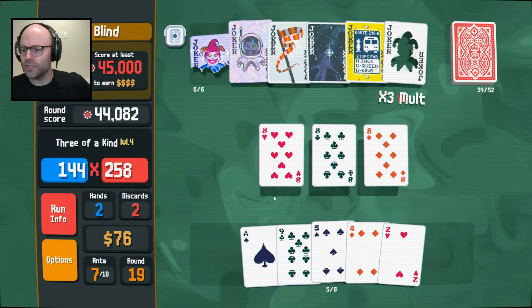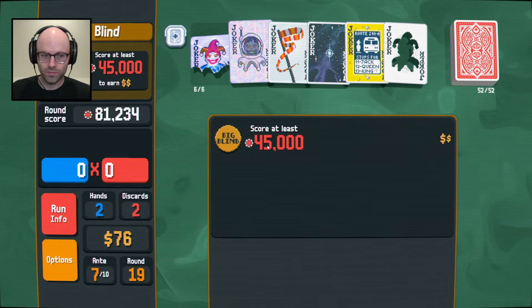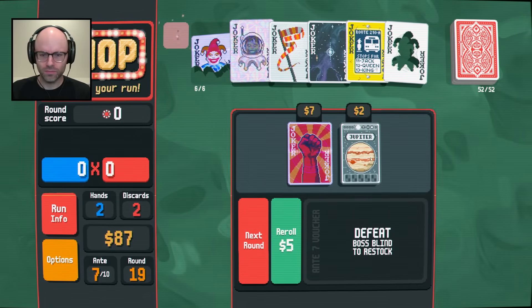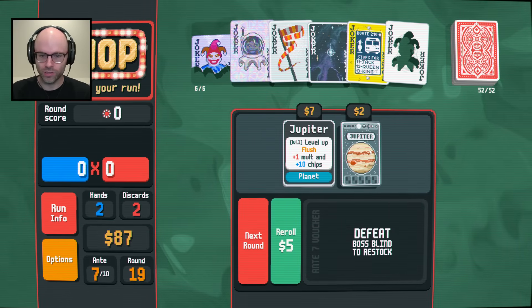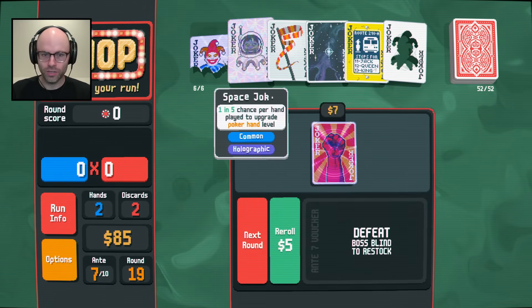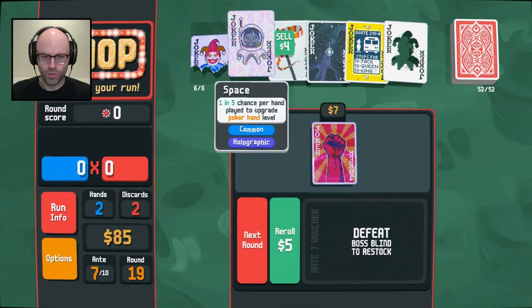I didn't build the pairs - I built the triples instead. That's all right. It's crazy how much better a pair is than a three of a kind for me right now. Plus 30 chips, adds double the rank of lowest card held. I'm buying it and using it to level up a flush for no reason - we might as well. That's insane. 30 times 300 is pretty solid.